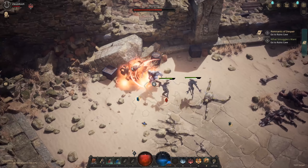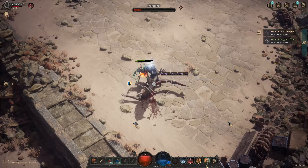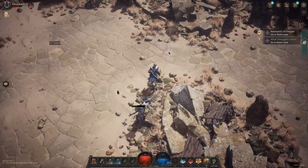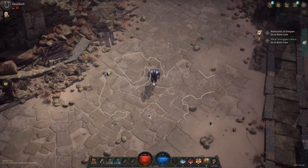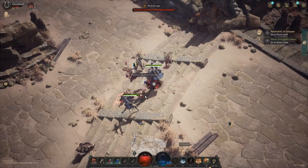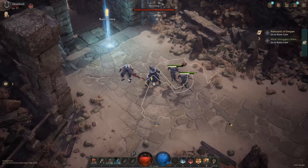All enemies are killed — there's the big guy over there. Nice, that's dead, that area is done. There's so much stuff to explore in this game, but we want to go to Ruins Cave so let's go there without wasting much time. There it is — Ruins Cave.